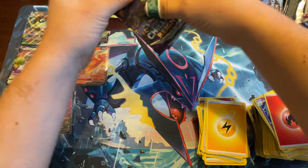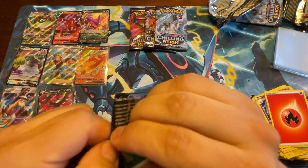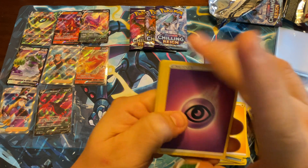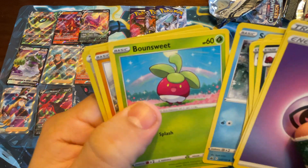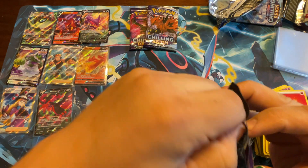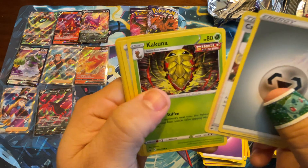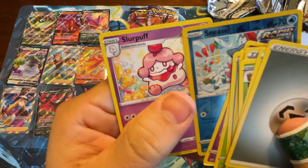All right guys, four packs left, let's see what we get. Psychic, Brawly, Whirlipede, Thwackey, Koffing, Galarian Yamask, Snorunt, Bounsweet, Kubfu, Flannery, and Ampharos. Steel Energy, Caitlyn, Kakuna, Path to the Peak, Rockruff, Swirlix, Lapras, Deerling, Galarian Slowpoke, Sneasel, Slurpuff.